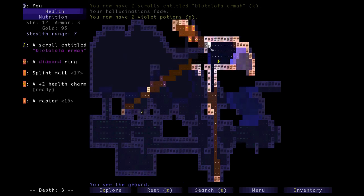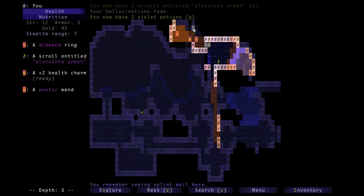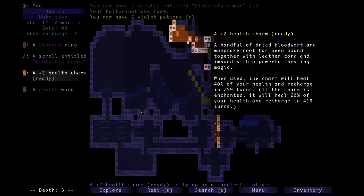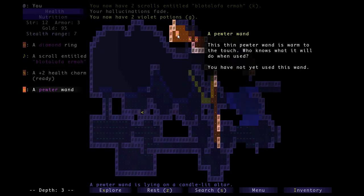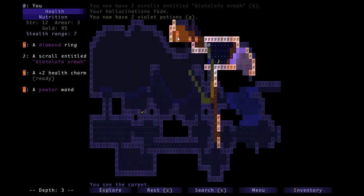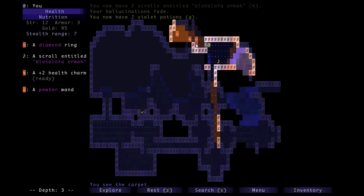We've got another statue right here — we can see in — and there's a diamond ring, splint mail, rapier, a pewter wand, and a health charm. This is the symbol for a wand, this is the symbol for a charm, and this is the symbol for a ring. As you can see, all of these are sitting on little candlelit altars. We have to figure out how to get into the treasure room.